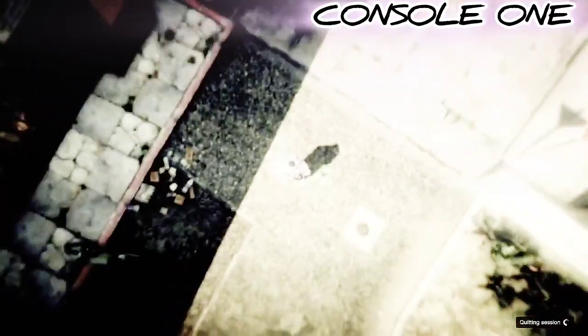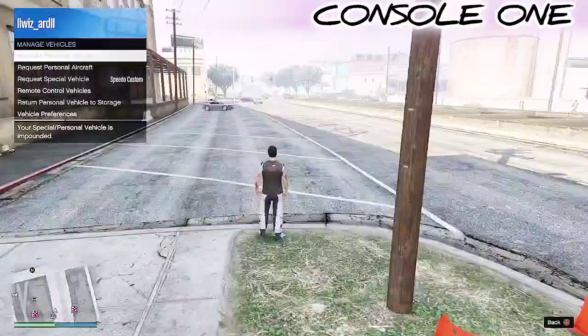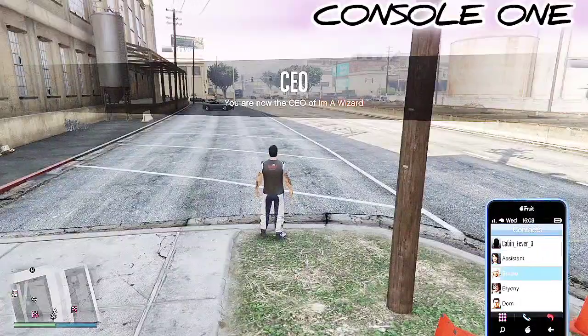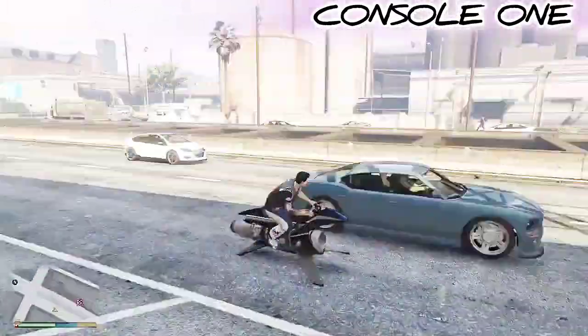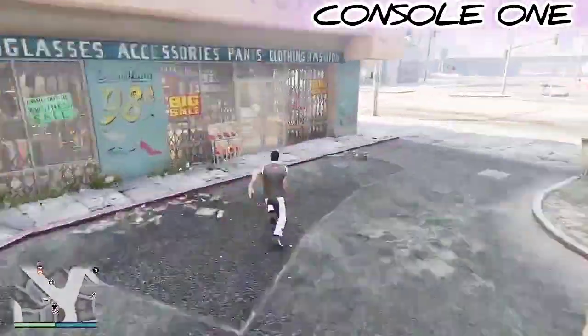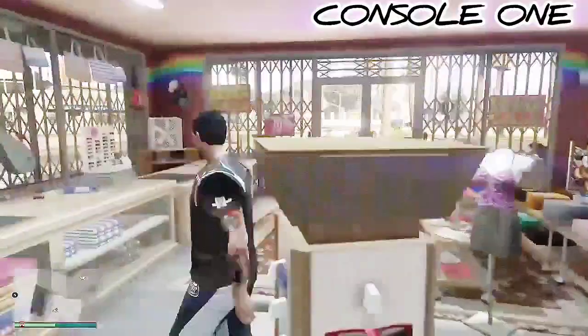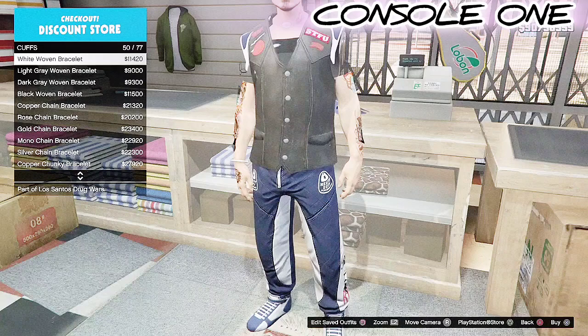Once the save circle disappears, go into story mode. Once you're in story mode, go ahead and unlock your console one. When you load back in, this is what you should be wearing. Then simply go ahead and save this outfit as your C2 keep outfit — make sure you keep that in mind.